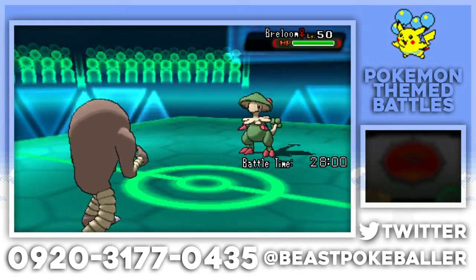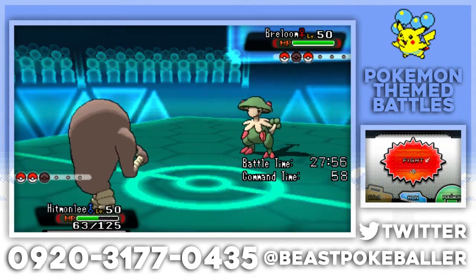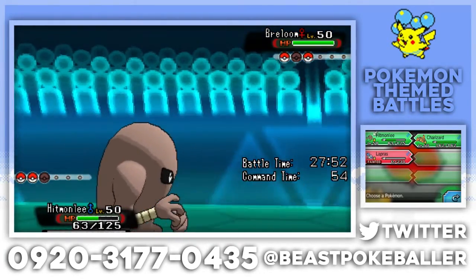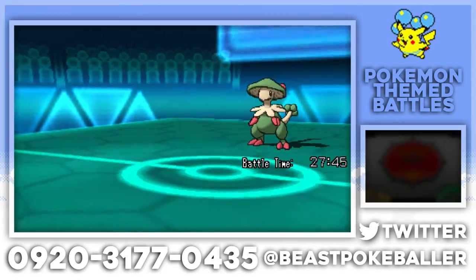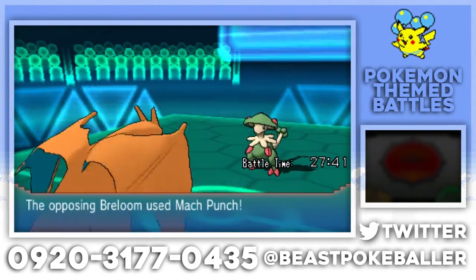He's going to Breloom! Breloom has Mach Punch — okay, this is a pretty bad position. But the thing I'm gonna do is go into Charizard, eat the Mach Punch, then he's gonna Rock Tomb and I'll go back in. Oh wait, he's gonna Spore — no, he's gonna Mach Punch. I think we can outspeed though.